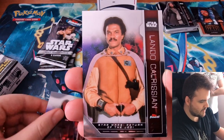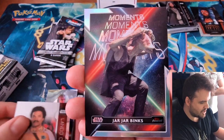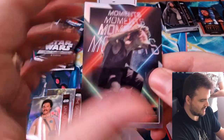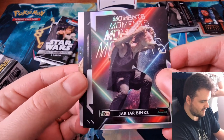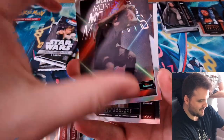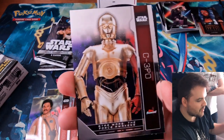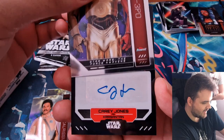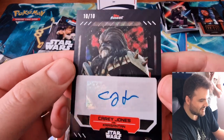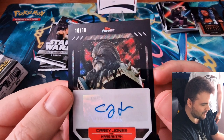We've got the Grand Inquisitor. Lando putting the Riz in Calrissian. We've got the Sith Lord Jar Jar Binks Moments Insert. That's an autograph! We've got a Chrysanthem autograph numbered to ten! Oh my God — is it ten of ten? That is mad, that is huge. Chrysanthem's a cool character, although the autograph looks like it was done by a small child. Ten to ten — that is the hit, hit number one. A nice super short print autograph. Bloody hell!